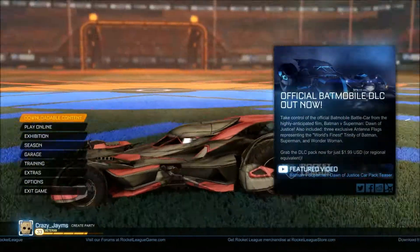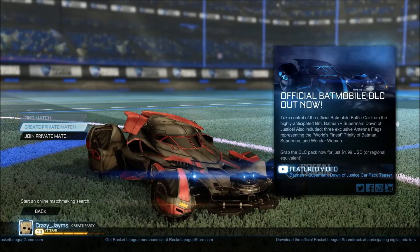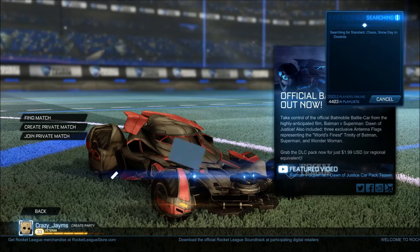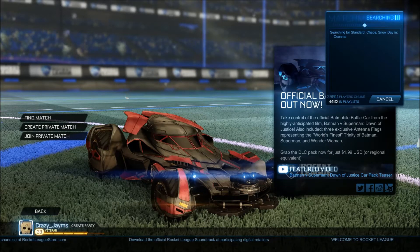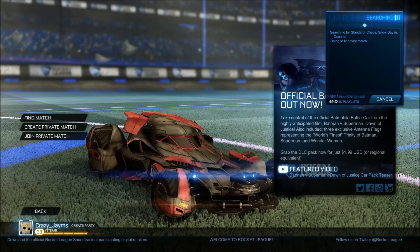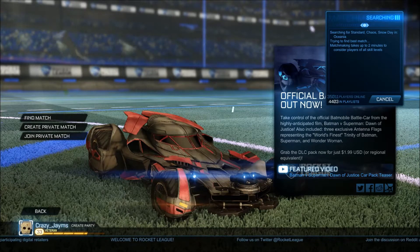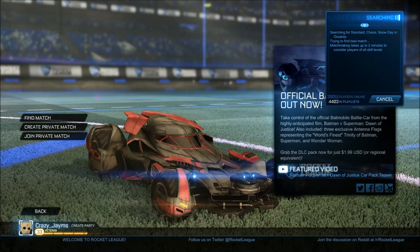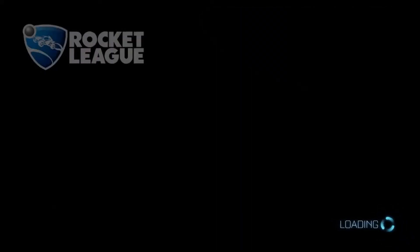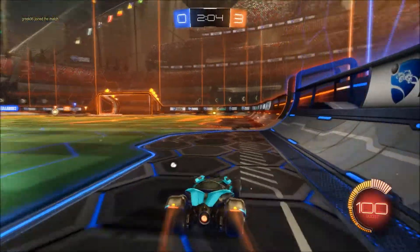Let's give this baby a go. Let's just jump into a quick server, see what we can find, and see what we can put through this. I feel this is going to be a very agile kind of car — very easy to turn and maneuver. I haven't played it yet, so let's give this a go. This is my first time giving this bad boy a go and I like the feel of it already.